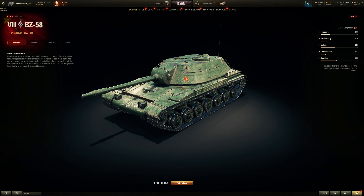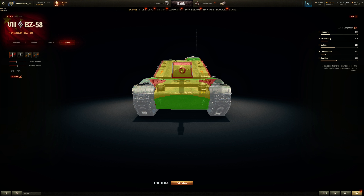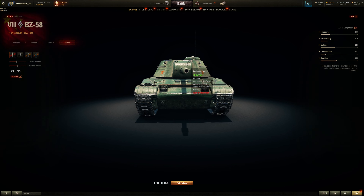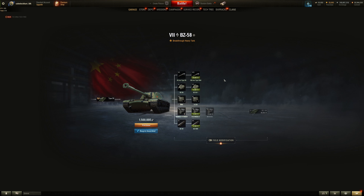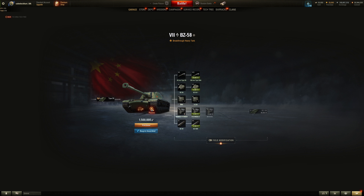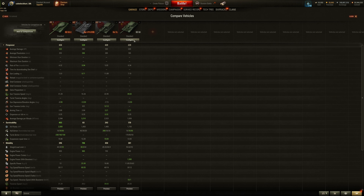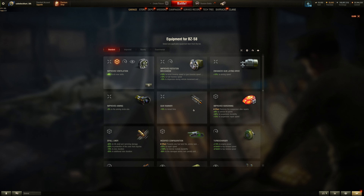The turret looks hideous. Base armor on the stock turret is 155, rounded to 195–200 or so, and the mantlet is about 200. The commander cupola is only 80, so it's alright at tier 7, but that is still the stock turret. The 85mm isn't the greatest but it'll work. You don't have to research the top turret to mount the top gun, which is nice.